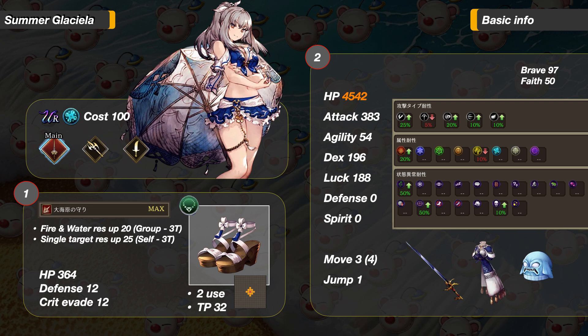Summer Glaciela is a 100-cost tank-type unit in the water element. She is in the Sword Red Mage group. She has a new unique main job that can equip swords, hats, and cloth. Her sub-jobs are Dragoon and Thief.